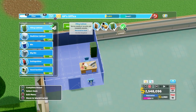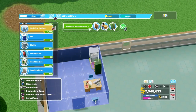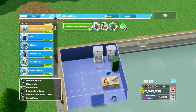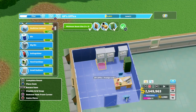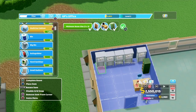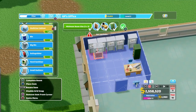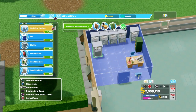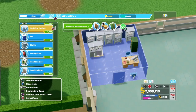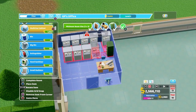What I like to do is when you get the medicine cabinets opened up, I like to put those in there because it helps with the patient's happiness and it helps the doctors with their diagnosis. The patients get happier because they have a better diagnosis. So I'm going to put as many of these in here as possible. If you flip them around and get them right close to each other, you can get more in.